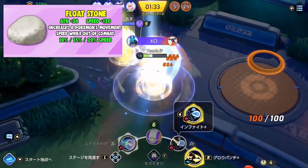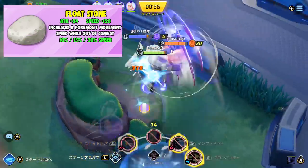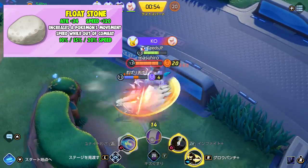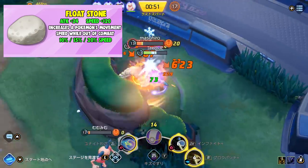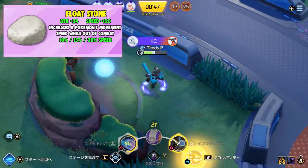Next is Floatstone. It grants 24 attack and 120 speed, and increases the Pokemon's movement speed while out of combat. This item seems good for offensive Pokemon. The out-of-combat speed is very useful for rotations between lanes so you can reach fights faster.